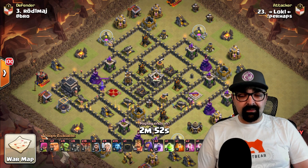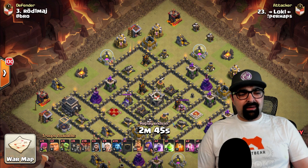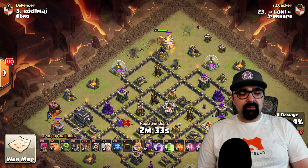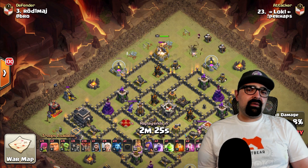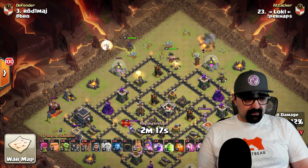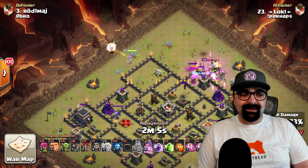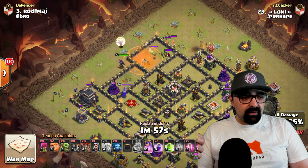He's going to slam the queen into the base. There's a jump spell plus wall breakers — so there's going to be some deep charging. He starts the king up top, has wizards behind at twelve o'clock, and a couple of minions on the bottom west to prep the base for the queen charge. When you run the queen walk, you want to make sure the air defenses do not get your healers. He sends in a sacrificial loon up top to pull any air mines so they don't get his healers — a 'coconut loon' to absorb traps.